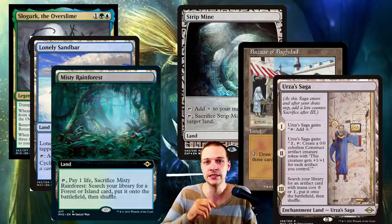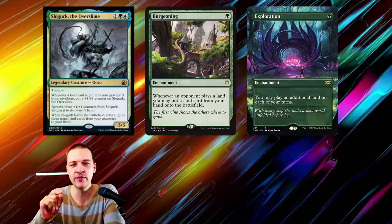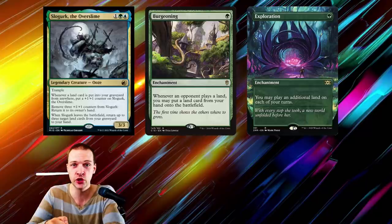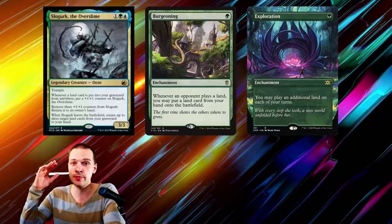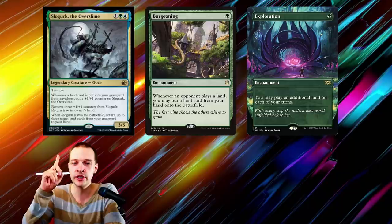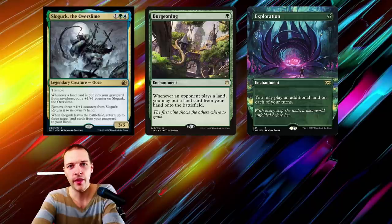You can regain Strip Mine over and over. What you're basically looking for is a great start with some extra land drop effects in play as fast as turn one. Imagine having Exploration in play turn one, getting a second land drop, passing turn. Turn two you cast your commander, put a fetch land into play and he's suddenly a 4/4. On your third turn you could fetch, play Strip Mine, strip mine someone, return Slughurk, regain Strip Mine, and you're ready to do evil shenanigans.